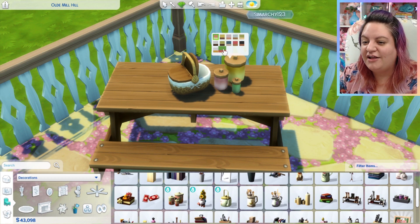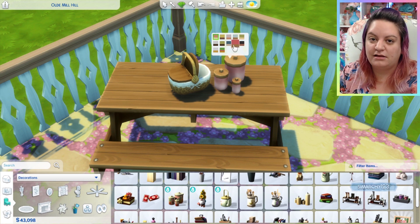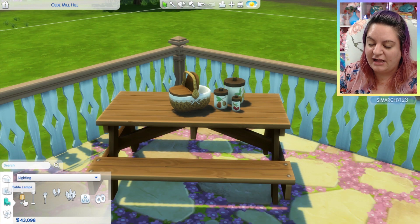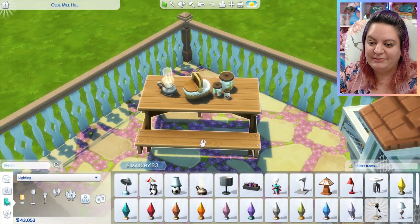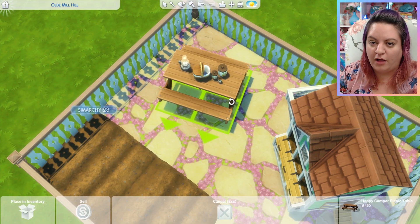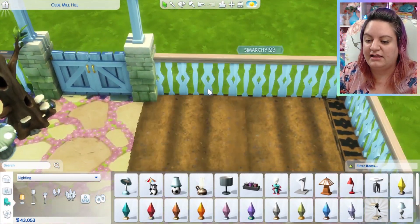We have this really fun trio of jars with fruit painted on them, and there are also plain swatches — so they're pretty versatile. They look great indoors or outdoors; I built a really cute kitchen where I put them in, and I thought they look great on the picnic table as well. And here I'm using a lantern — I think it comes with the pack. They did give us a lot of overhanging lights and ceiling lights as well.